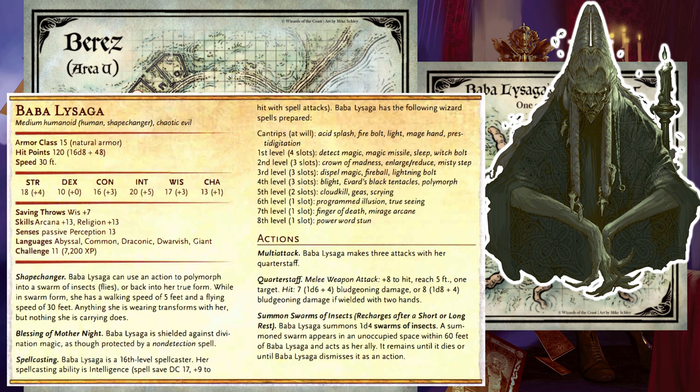She has the following spells prepared. At 1st level (4 slots): Detect Magic, Magic Missile, Sleep, and Witch Bolt. At 2nd level (3 slots): Crown of Madness, Enlarge/Reduce, and Misty Step. At 3rd level (3 slots): Dispel Magic, Fireball, and Lightning Bolt. At 4th level (3 slots): Blight, Evard's Black Tentacles, and Polymorph. At 5th level (2 slots): Cloudkill and Scrying. At 6th level (1 slot): Programmed Illusion and True Seeing. At 7th level (1 slot): Finger of Death and Mirage Arcane. At 8th level (1 slot): Power Word Stun.